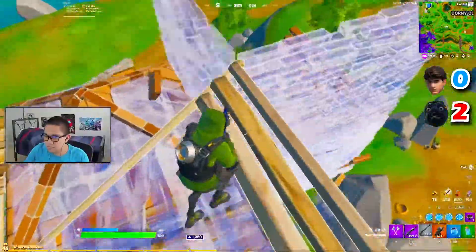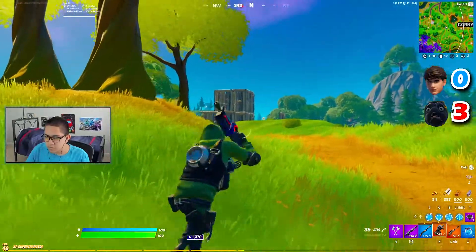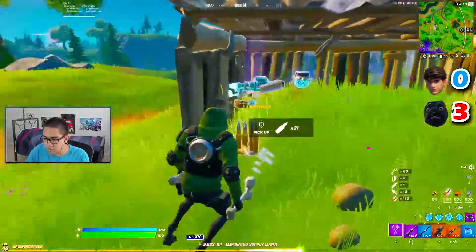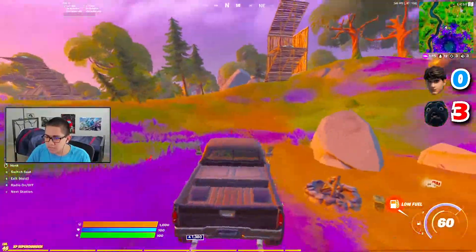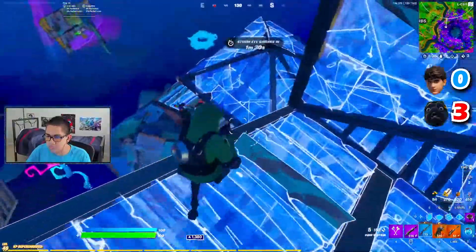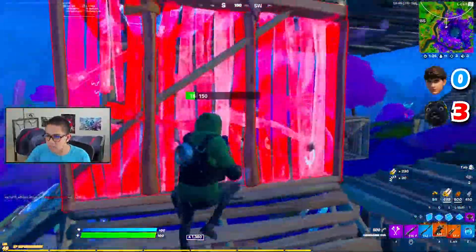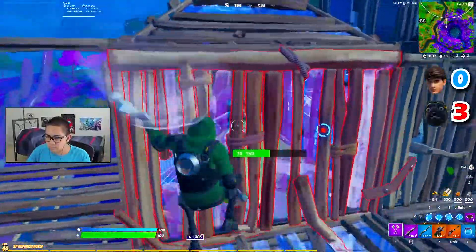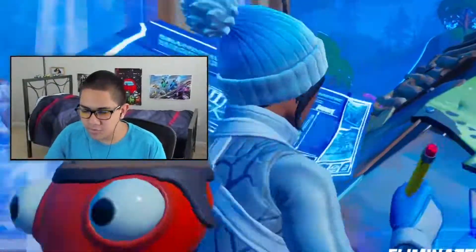Had a lot of damage on them. There's another dude all the way over there — oh, it's a llama. We got all the llama stuff. That sucks, I really did lose that person, I don't even know where they went. There's people fighting over here. I'm going to take this launch pad — or not, not taking that one. Two people here. They took my kill. That person also took my kill. I thought they were low.